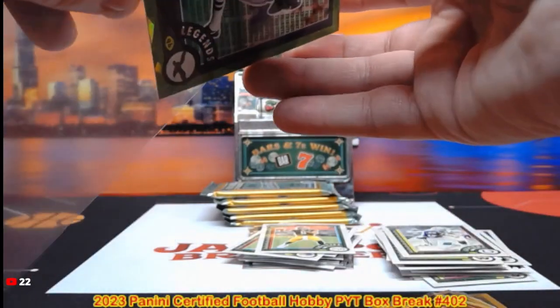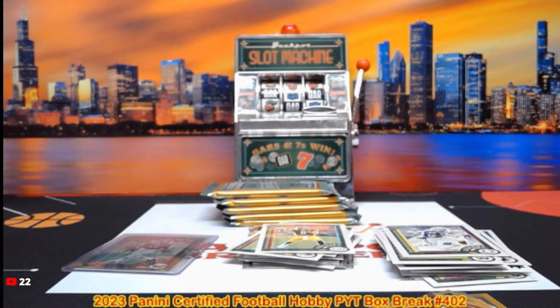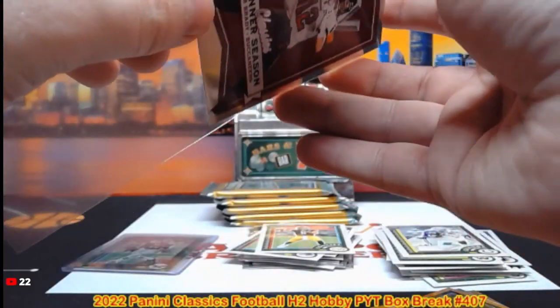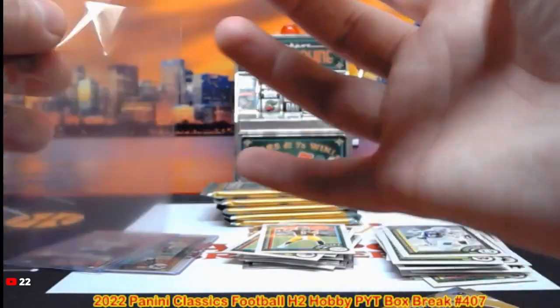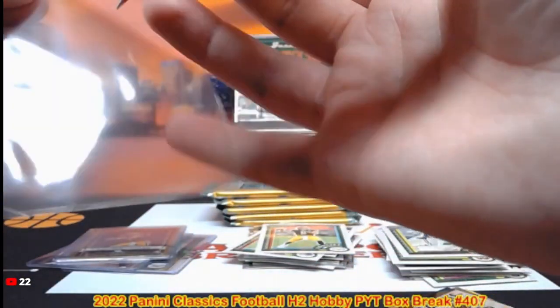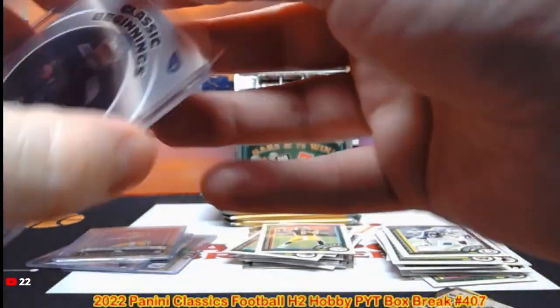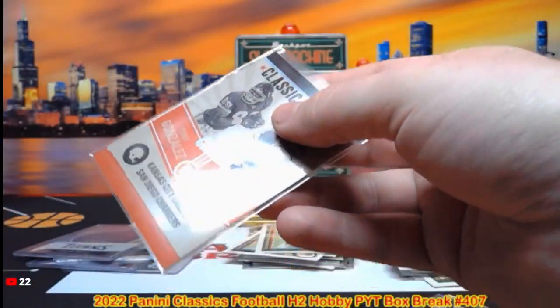We got five packs left, so we're right in the middle. Up next after this break is the Topps Chrome Update Jumbo. This is the Classics H2 Box 407 — after this break it is the Topps Chrome Update Jumbo. Get those guesses in, guys, for the player on the last numbered parallel and earn yourself $20 in credit. This Classic Clashes will be randomized between the Chargers and Chiefs at the end of the break — I'm going to top-load it and set it aside.